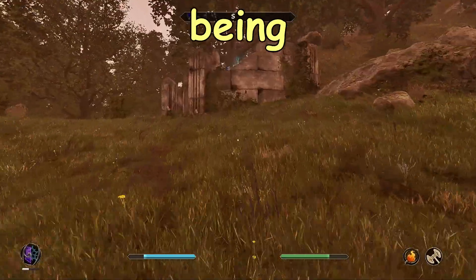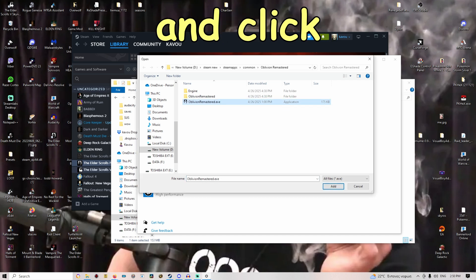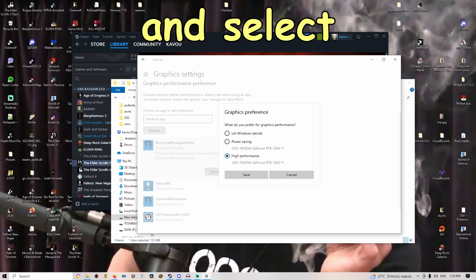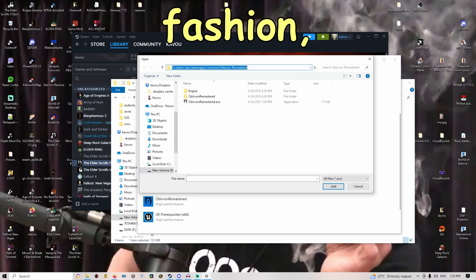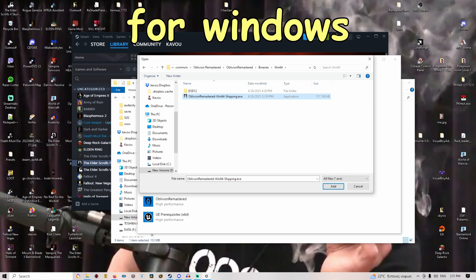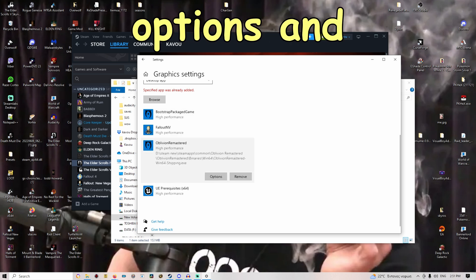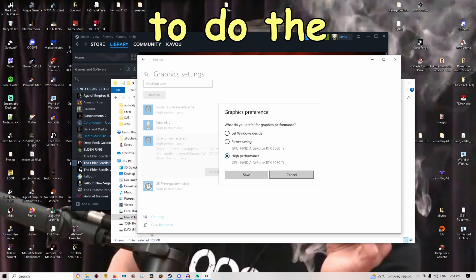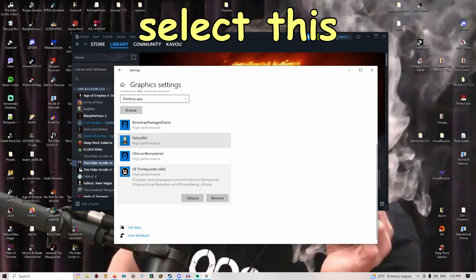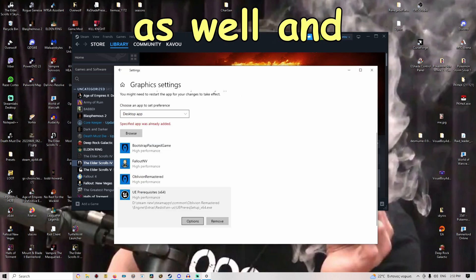They are going to run smoother than a Greek souvlaki being cooked during the summer. Click Browse, select Oblivion Remastered, click Add, then go to Options and select High Performance. Do the same for the Win64 file — paste the path with Ctrl+V, grab the Win64 executable, click Add, click Options, and set it to High Performance Mode. Then do the exact same for the Unreal Engine executable: go to Engine, Extras, Redist, and select it, then set it to High Performance as well.